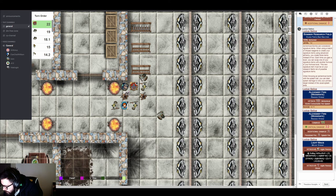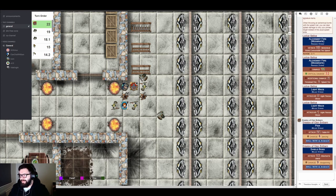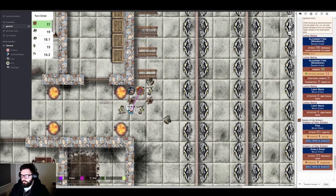Drastoff's efficient turn: first action raise shield, second action hunt prey, third action twin takedown. He rolls a 26 and an 18 — both hit. The enemy takes six plus nine damage total from the combo. The brute is swaying on his feet, zoning in and out of consciousness. Drastoff says the brute is not looking good, though still alive.